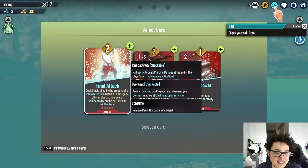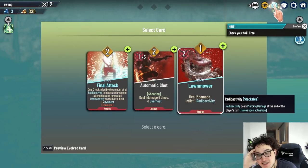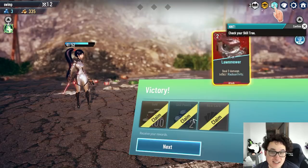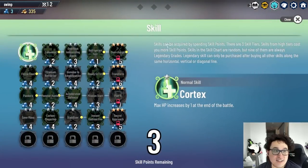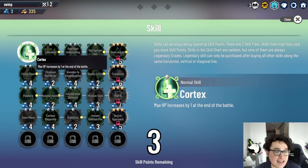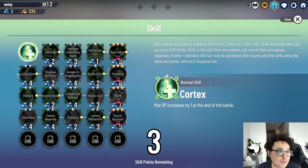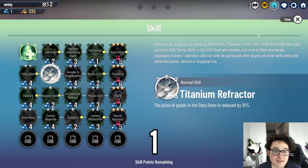We've got Final Attack — this is a bit rare — and we've got Lawnmower: deal two damage and inflict one radioactivity. I'm curious what radioactivity is and what that animation is going to look like. We've got a skill tree as well — Max HP increases by one at the end of each battle. Price of goods in the store is reduced by 10%. Let's take that one.